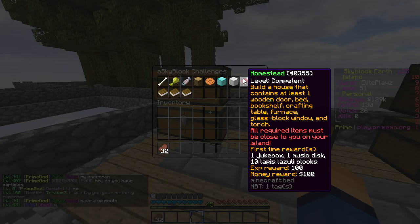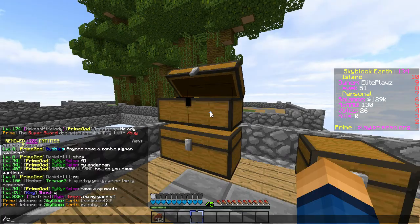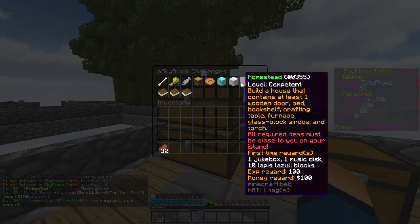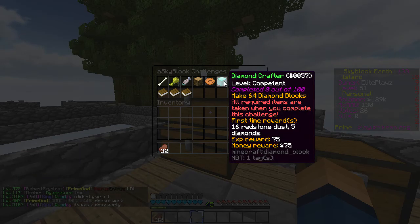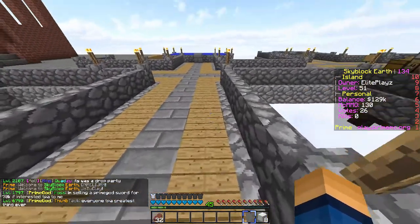Here it says level competent — build a house that contains at least one wooden door, one bed, one bookshelf, crafting table. That is over there, so we're gonna be doing that right now. What else does it say — craftsmen: reach island level 25. Island level first time rewards: 10 obsidian blocks and 50 bucks. Cool, so we just need to place these iron blocks down and I think we'll get enough.